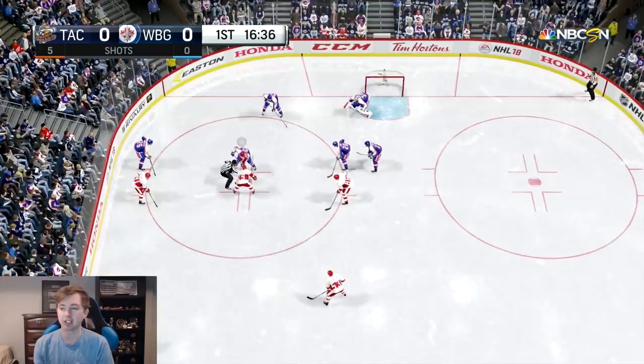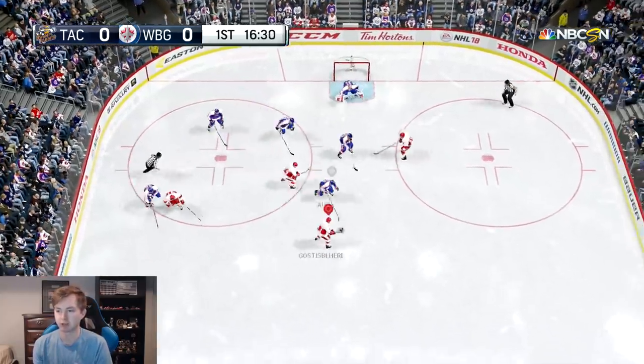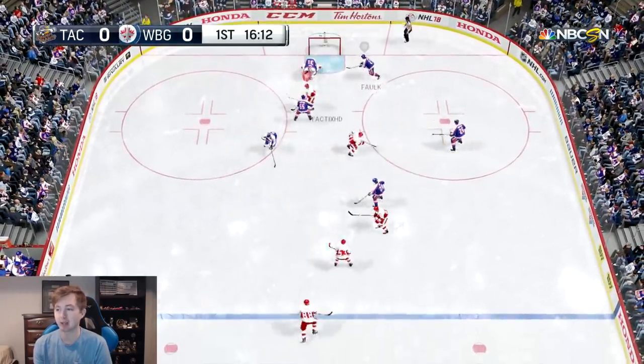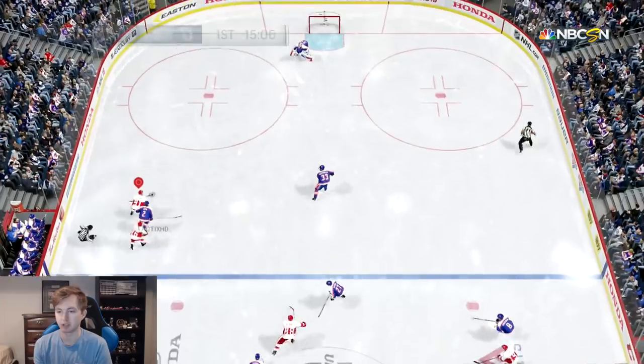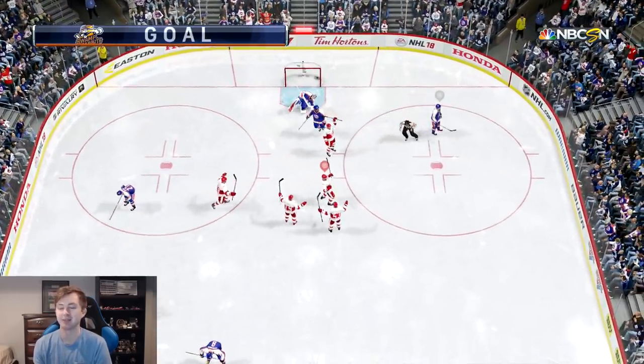Alright, so the guy who matched up has actually got a pretty good team — he's got Crosby on his first line, Wheeler, and Price in goal too. So same first line center and goalie, but our team is pretty stacked. Feel pretty good. Oh here we go — Stamkos comes in, rips it. There we go, that easy. 1-0.